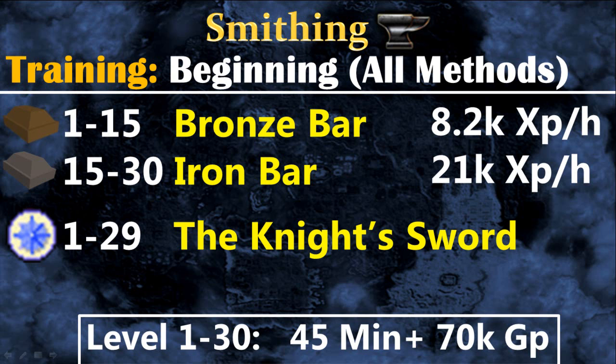From level 1 to 15 you will train by smithing bronze bars, and then iron bars until level 30. Another option is to do the free-to-play quest The Knight's Sword, which will get you to level 29 instantly after completing the quest.